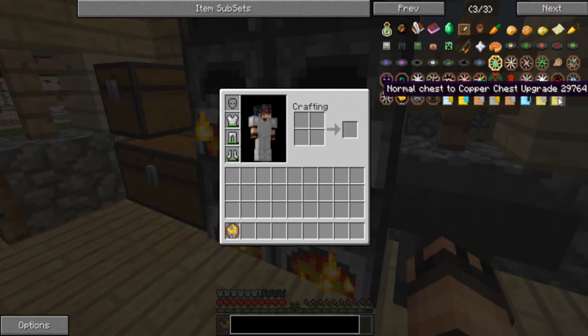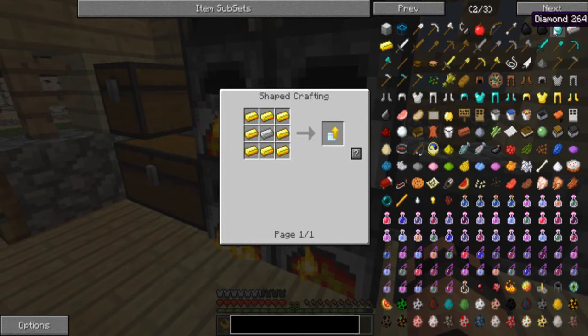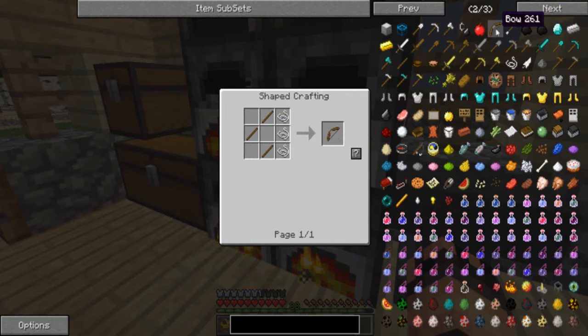Si je fais un clic gauche, je vois comment créer l'objet. Sinon avec un clic droit — par exemple sur le diamant — je vois comment je peux l'utiliser. Par exemple avec l'arc, je le crée comme ça mais il peut me servir à ça. Avec le point d'interrogation, ça permet d'aller dans la table de craft pour pouvoir le faire.